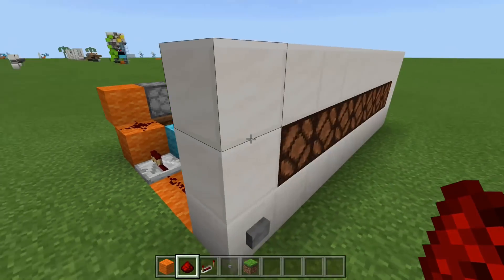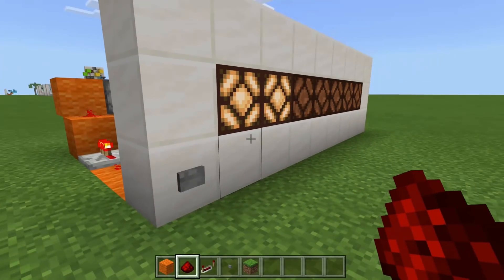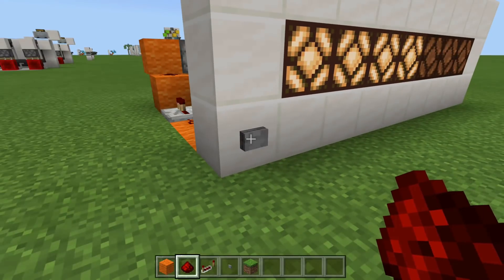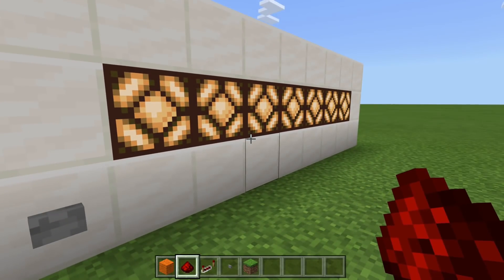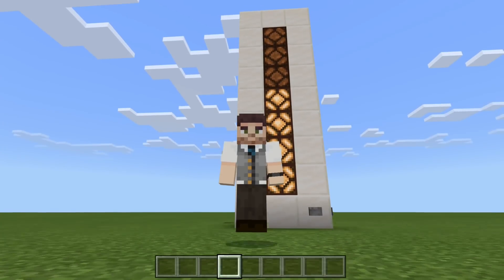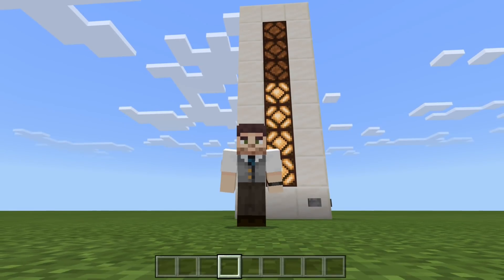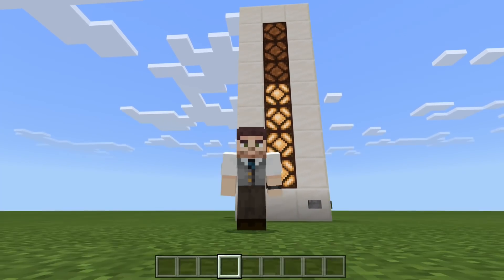And there we go — this thing is all done. It is going to work the exact same way, going up to seven, and then we will get our bell at the end, and then it is going to reset. There's six, and then there's seven. And there you have it everyone — a simple, compact, composter counter on Bedrock Edition. This is the end of today's redstone tutorial. I really hope you guys enjoyed. This has been Rogue Fox, and I'll see you later.